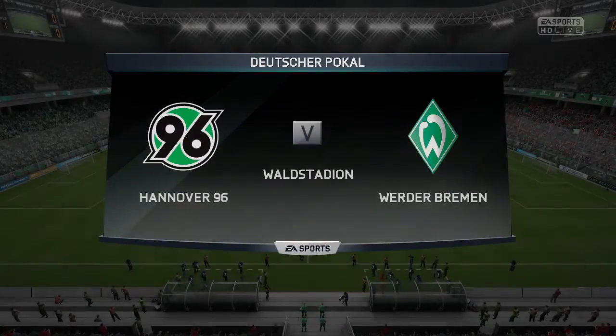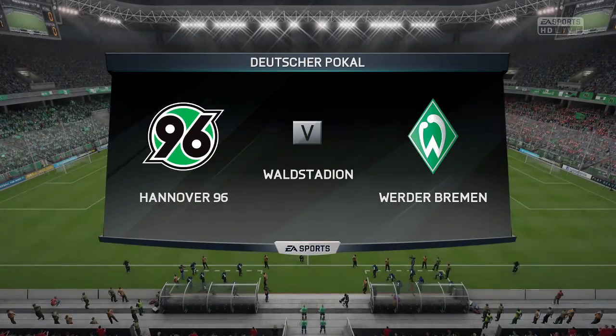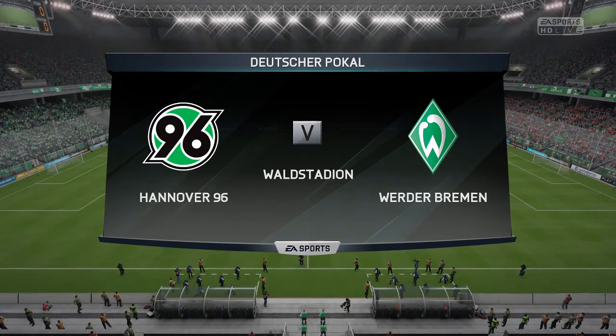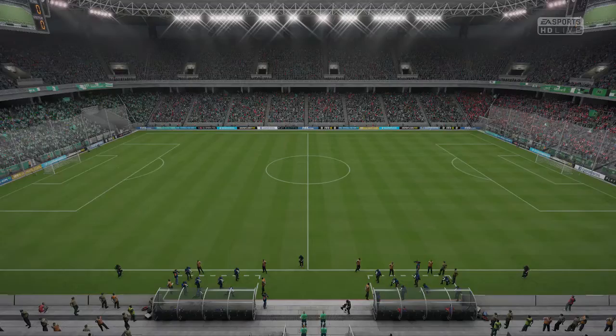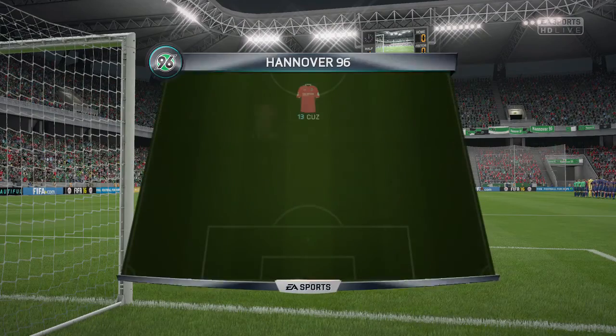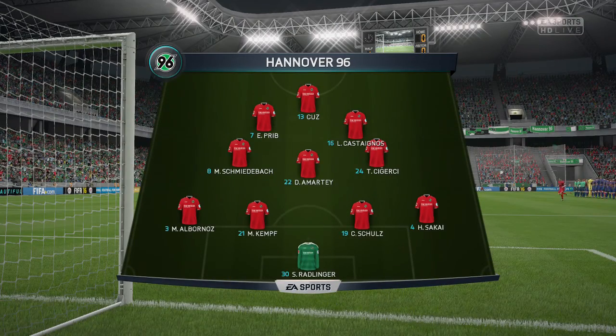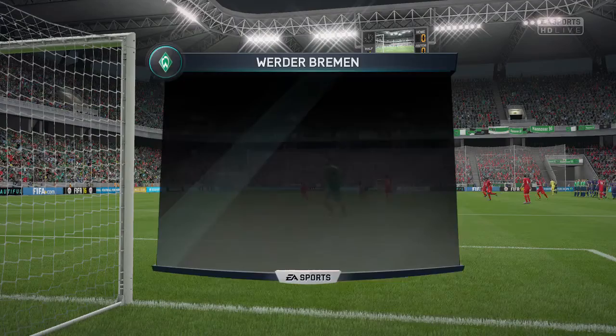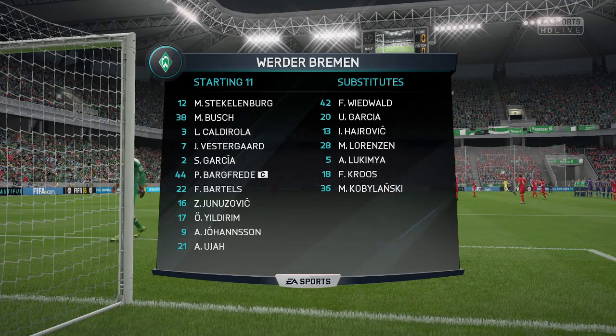The first match of the episode is in the German Cup versus Werder Bremen. We had a 1-0 win versus them last season. It'll be Prib, Castanaga, Schmeidebach, Amarte, Sigurci, Albornaz, Kemp, Schultz, Sakai, and Radlinger. Bremen will run a 4-1-2-1-2 with Yuja and Johansson up top.